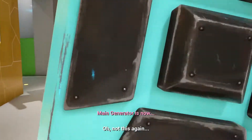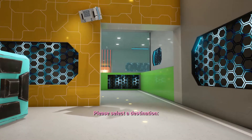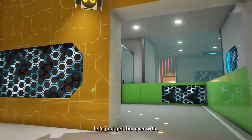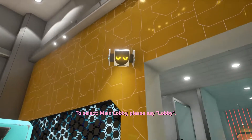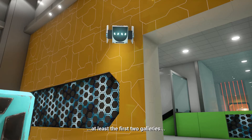Alert! Main generator is now melting! Emergency thermostat is required. Please select a destination. Fine. Let's just get this over with. To select main lobby, please say... Lobby is fine. Lobby. No. My pupils need to survive. At least the first two galleries.